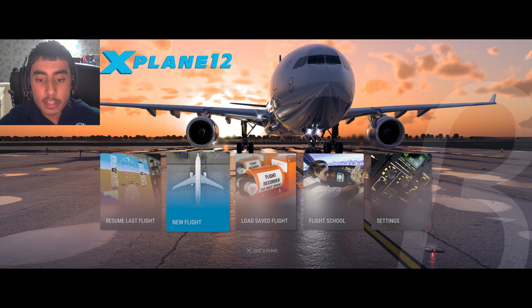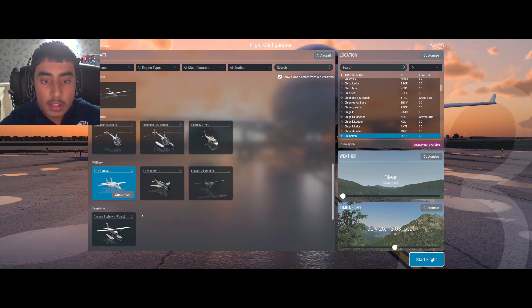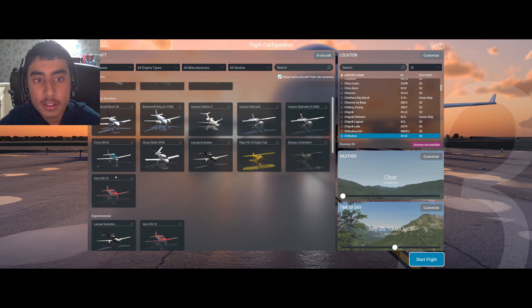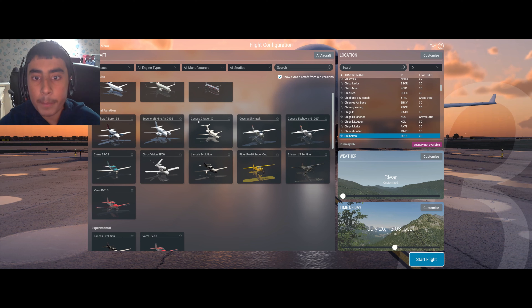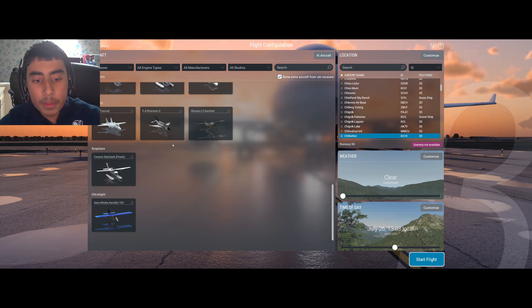Let's take a look at some of the aircraft in the game. Some are still here from before, like the F-4 Phantom, the Stinson L-5 Sentinel, the Sikorsky S-76C, and the Schleicher ASK-21 glider — I think that's a German glider. Most of these are the same, but we also have a Cessna Citation X, which is one of the planes we'll be testing today, as well as an Airbus A330, the Boeing 737, and the MD-82.